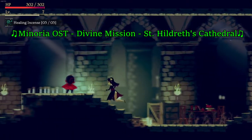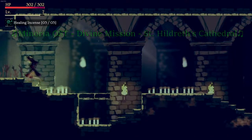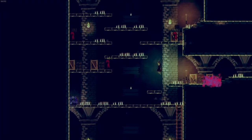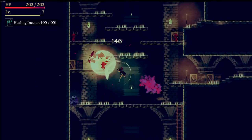Hello and welcome to another game review. Today we're looking at Minoria, a 2D metroidvania developed by Bomb Service, published by Dangan Entertainment and released in August 2019. We'll be looking at what it does right, what it does wrong, and answering the quintessential question: is it worth your money?